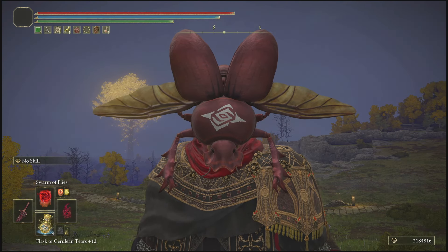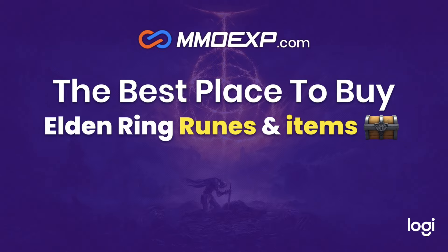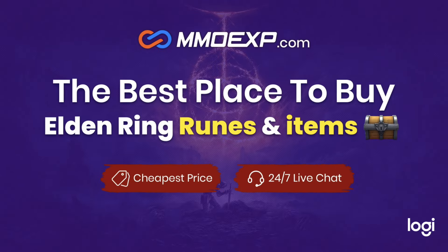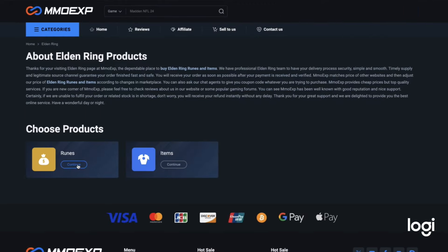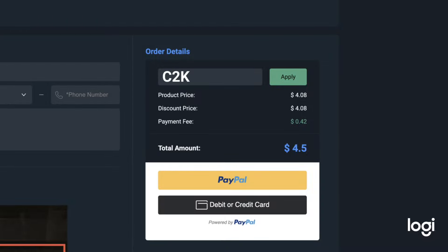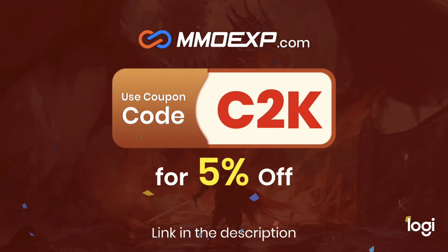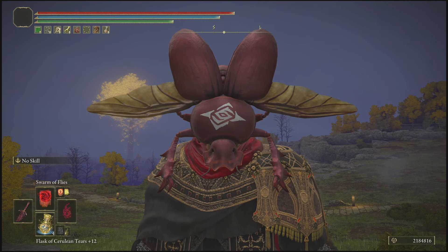And one last thing — for my people who want a max player instantly without having to do anything at all: today's video is sponsored by MMOExp, the best place to buy affordable runes and items on Elden Ring. This site gives you an abundance of items to choose from on all three platforms — PC, PlayStation, and Xbox. When you're checking out, make sure you're using code C2K for a five percent discount. Check the link in the description to get to MMOExp instantly.